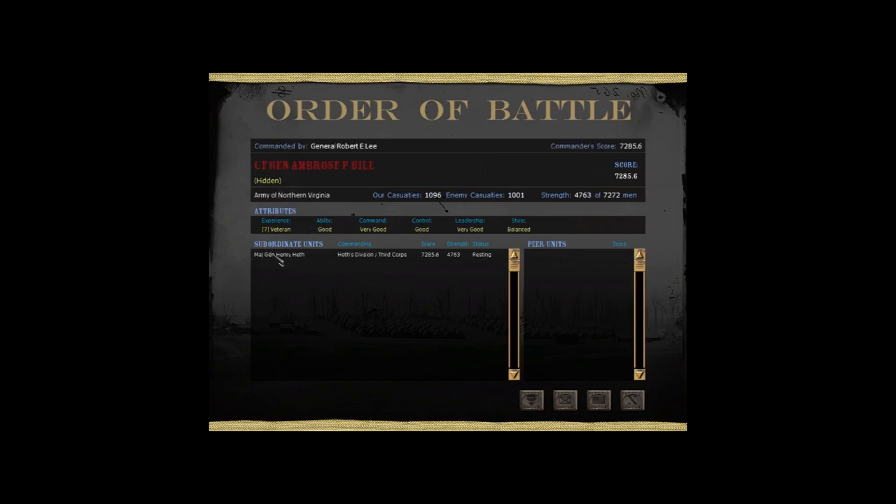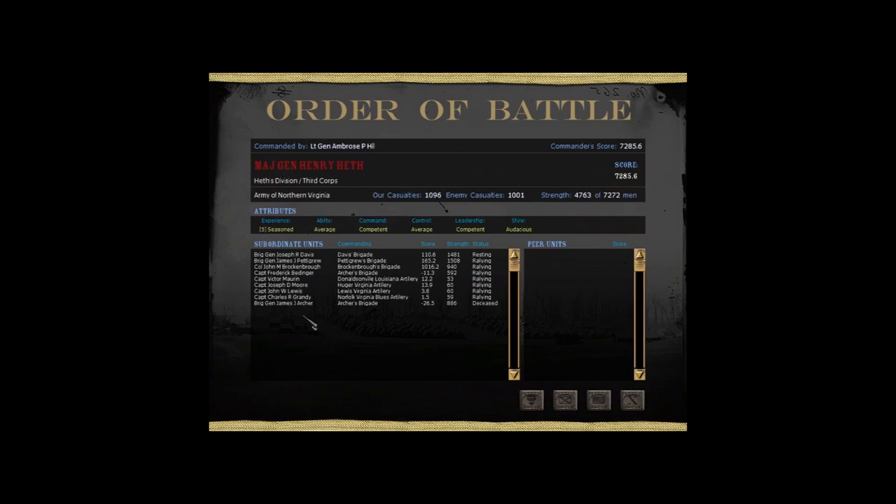Lee wasn't there obviously, and Hill — our direct commander — wasn't there either. Harry Heath has had a good day. Today we changed history a little bit — Gettysburg's first day when Heath starts the general engagement isn't as much of a failure because Pettigrew and Brockenborough came up. Luckily for Heath! I also want to mention a future scenario — there's a fantastic one involving 'what if Stonewall Jackson didn't die at Chancellorsville?' — that might be something I do in the next couple of weeks. Anyway, thank you for watching — Greyhunter signing out. You 2,000 odd lovely people, you're fantastic, you make my day.